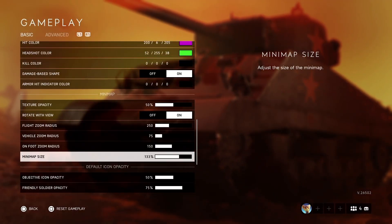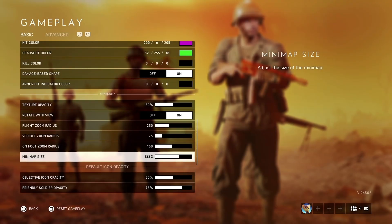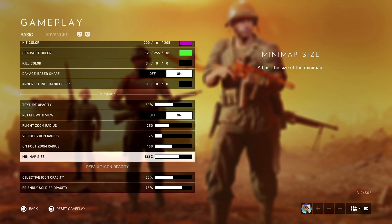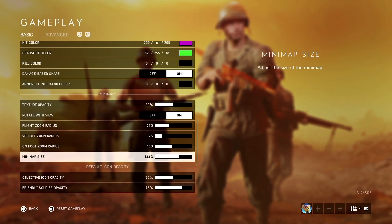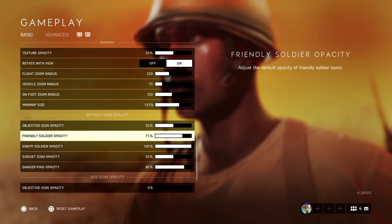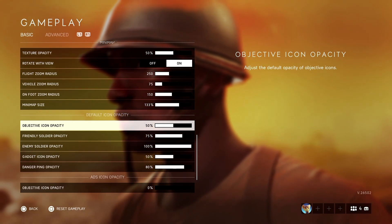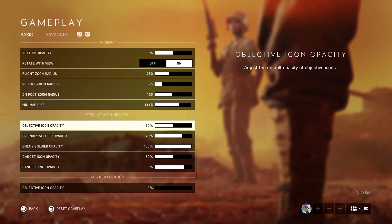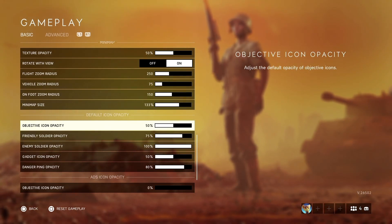With the minimap at 133, it looks pretty good. If it feels too big for your screen, you can drop it to 122, 111, or 100. For objective opacity, this matters in Conquest and Breakthrough — you want to see the flags, but not so prominently that they distract you and get you killed.